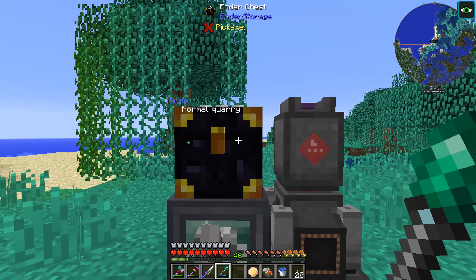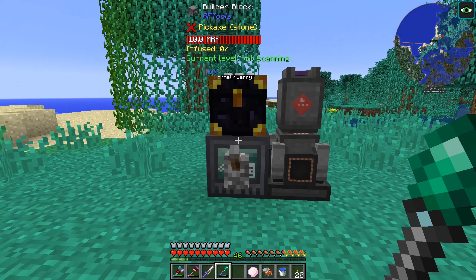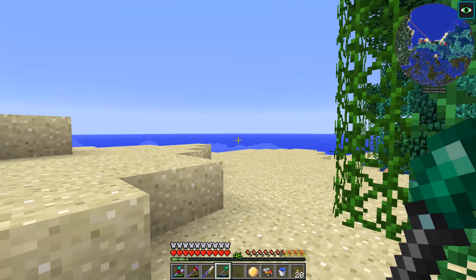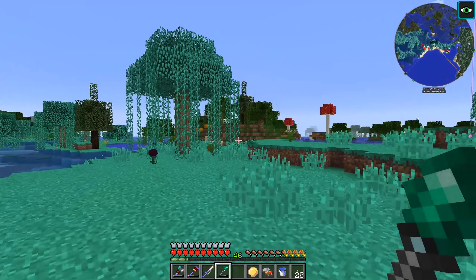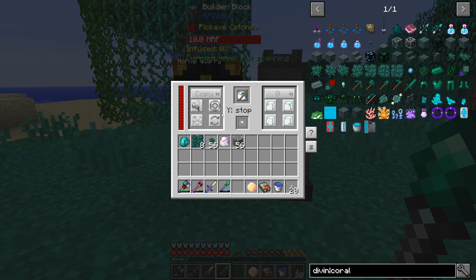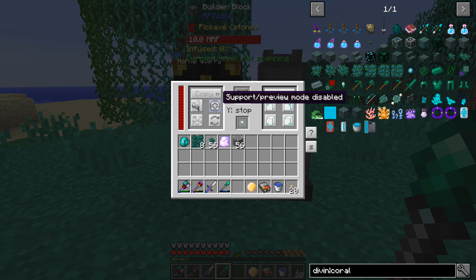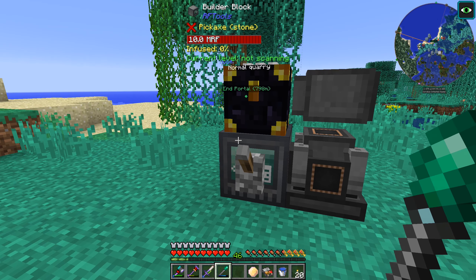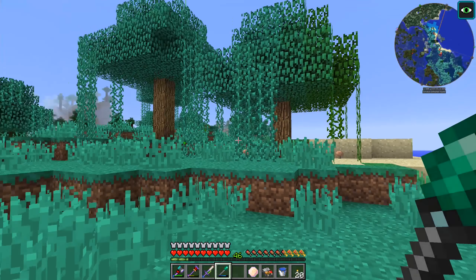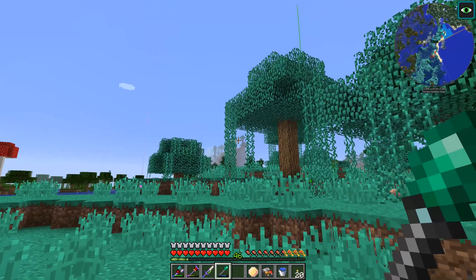I just went back to the base and turned on the pipe that is pulling items out of the ender chest here, so we have more room. I want to make sure that the quarry is going into the correct area for mining - either the ocean or the infested swamp. I think we'll just put it over into this quadrant over here. First thing, let's go ahead and do the preview mode - that button should show us exactly where things are happening. Now you can see on the mini map there is some blue stuff over here, so we're on this quadrant.